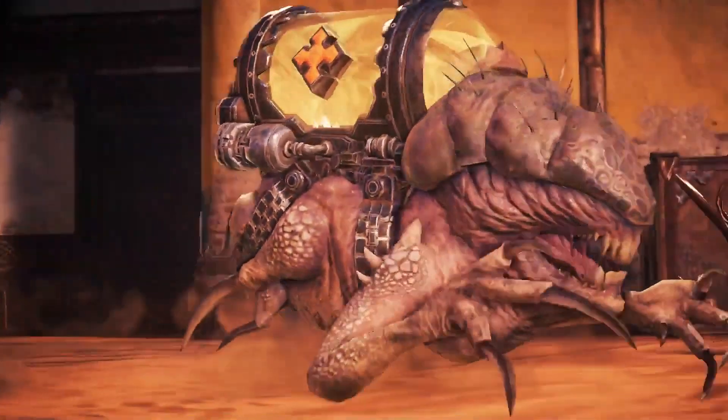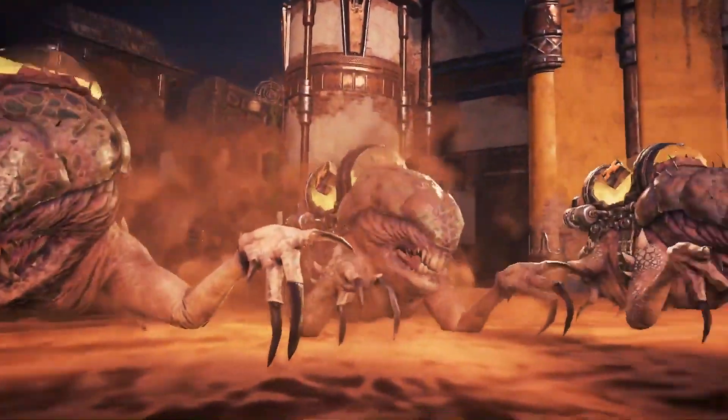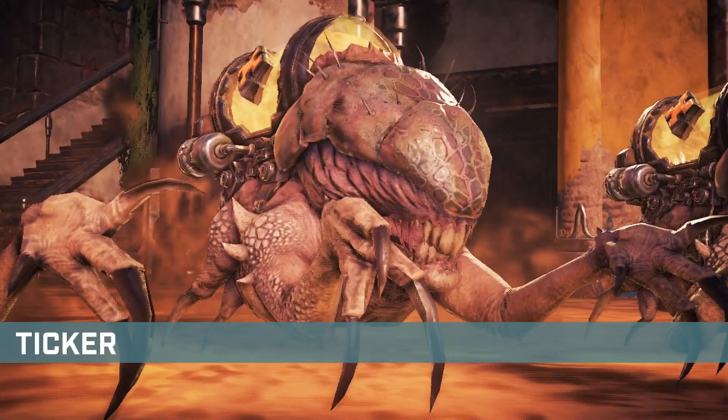The tickers were named after the ticking sound they make while scurrying across the battlefield. They are small creatures that somewhat resemble a cross between a rodent and a reptile. They're only two feet in length on average, so they are pretty small but they are deadly.